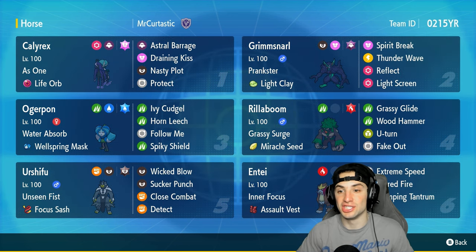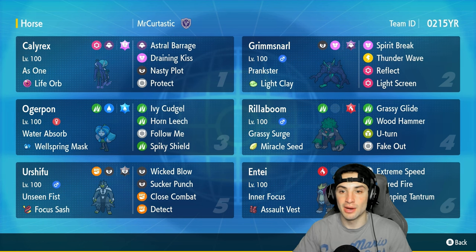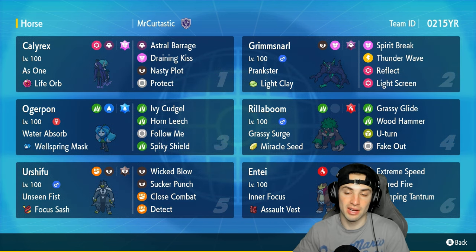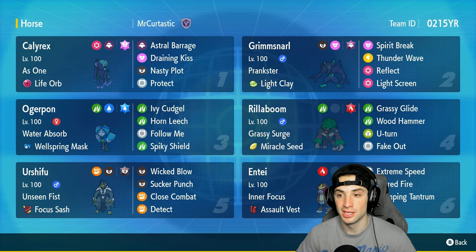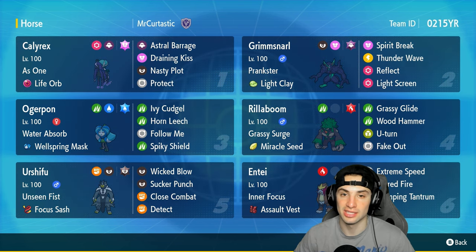Another Pokemon I love for Regulation G is Screens Grimmsnarl, and we have that on today's team. With all the restricted Pokemon floating around in Regulation G, screens are just amazing for negating damage. This one has Reflect, Light Screen, Thunder Wave, Spirit Break, and last but not least the Light Clay to make those screens last eight turns.